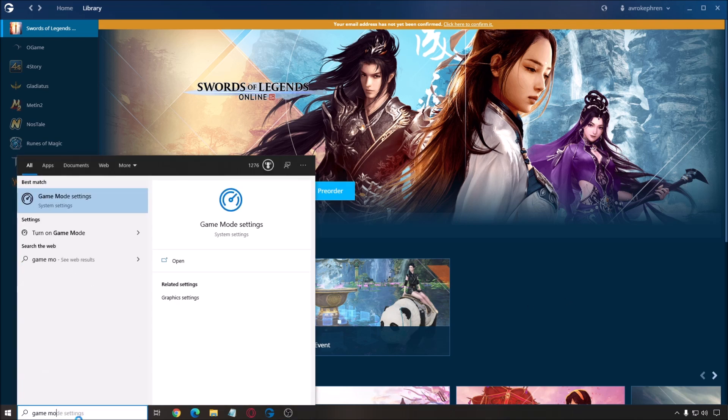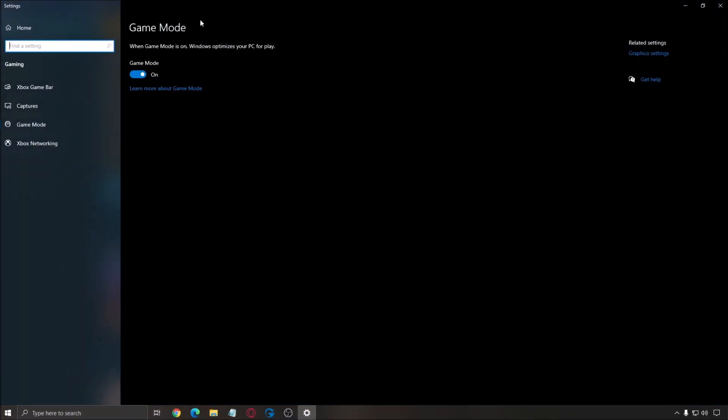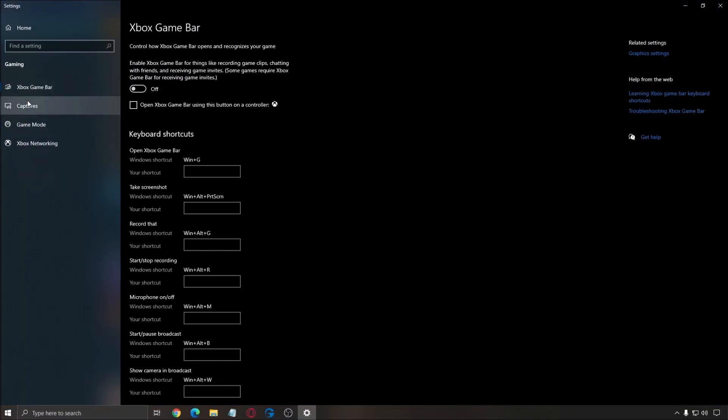The first one is Game Mode. Write 'game mode' in your search bar and make sure that your game mode is set to on. After that, go to Xbox Game Bar and make sure that it is set to off. Also make sure that you don't use any overlay — Discord overlay, AMD, NVIDIA, and stuff like that. It's causing stuttering in this game, so remove those.